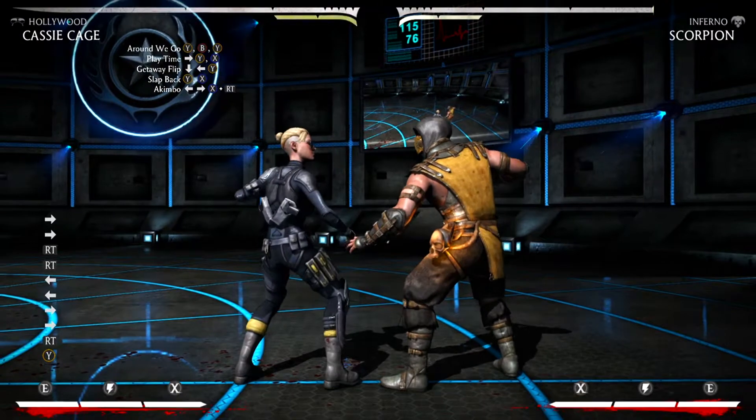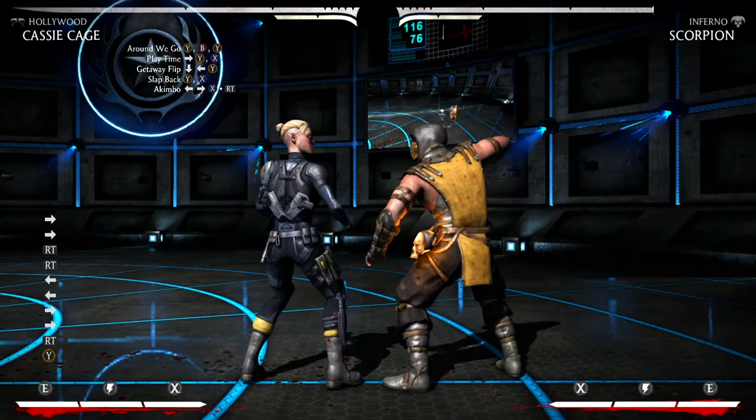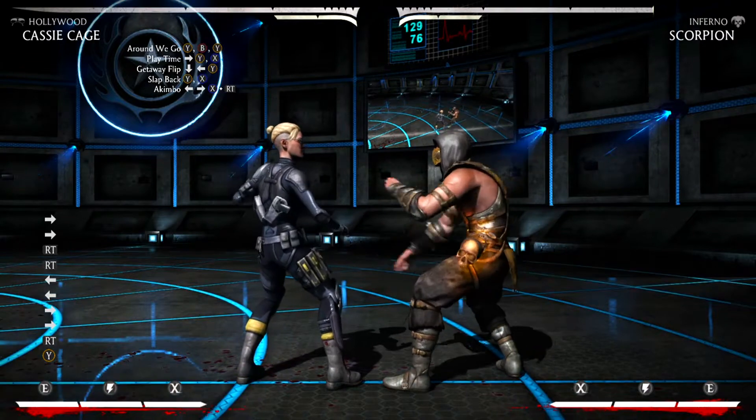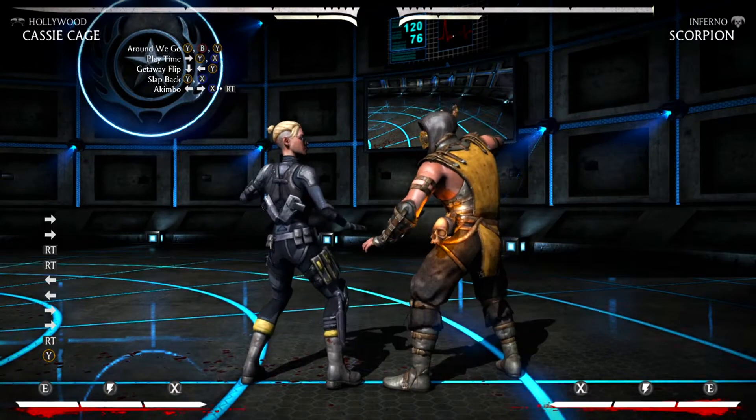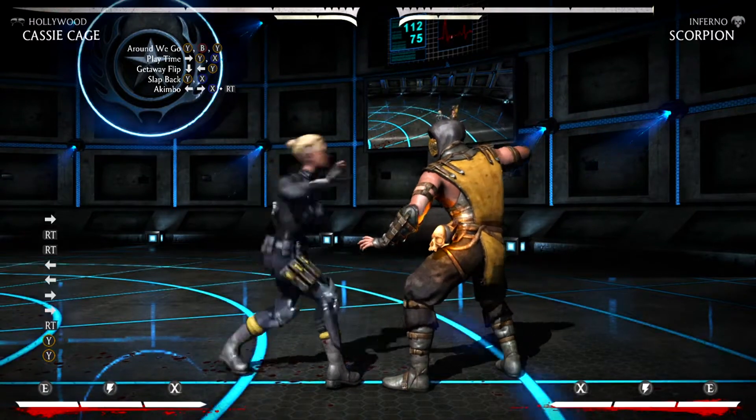Pretty much after the run, you're going to hit 2 to begin the Back Slap. You want to wait for the character to come at least chest to waist high, then continue the combo. Then you're going to go into Slap Back, which is 2-1.